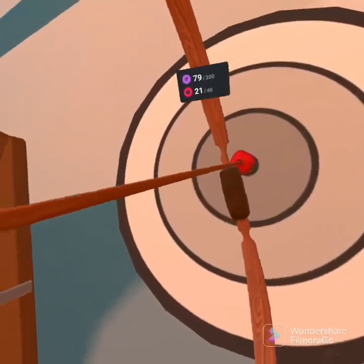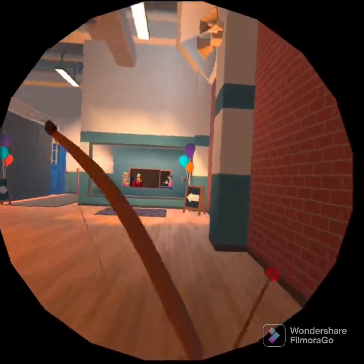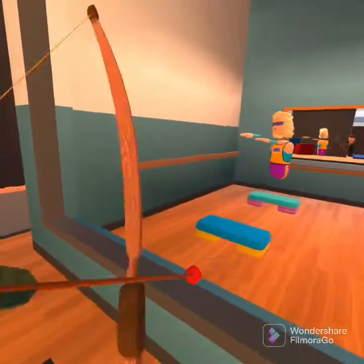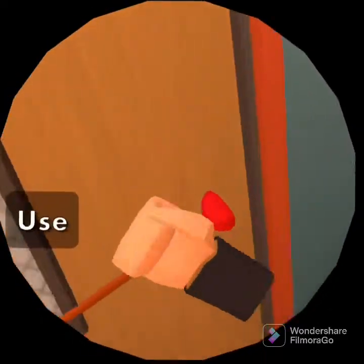I can do this. Got it. Up and over! That's it! In Rec Room, you have free control of your hands. You can wave to others and even dance. Care to give it a go? That's it!